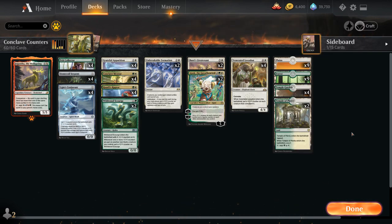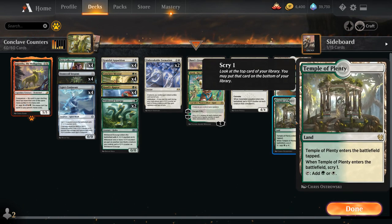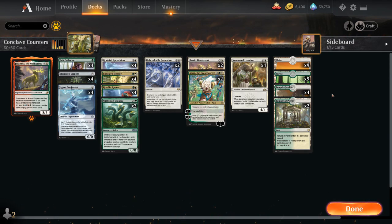Taking a look at the mana base, we've got nine plains, nine forests, four Temple Garden, and two Temple of Plenty. We want our mana base to be nice and untapped — we don't want to mess too much with tap lands or castles since we just want to be curving out, and our deck is plenty powerful enough when our synergies come together.